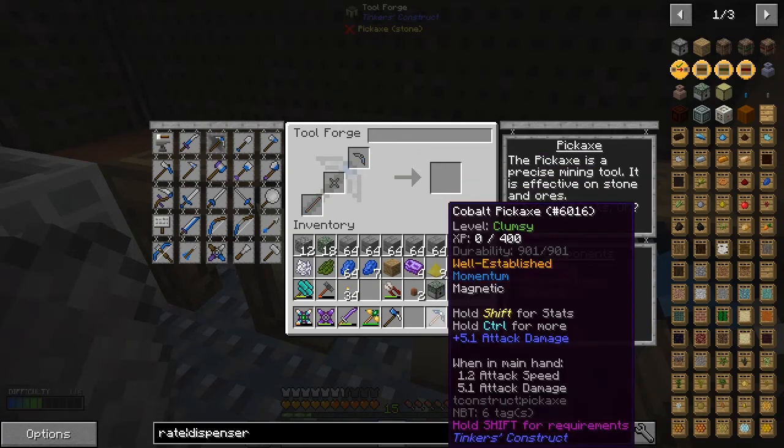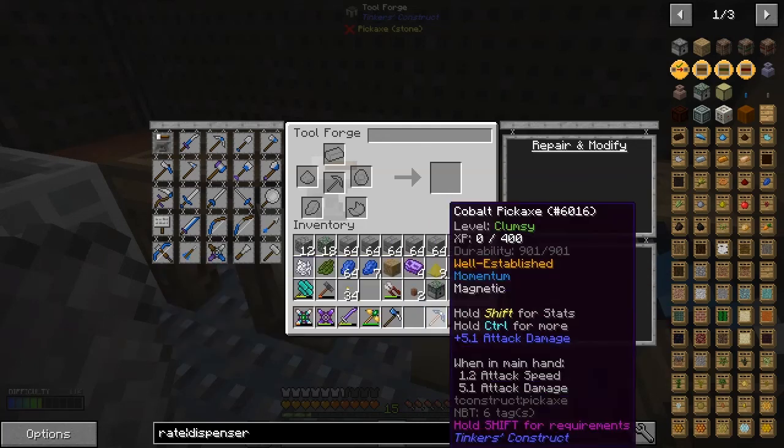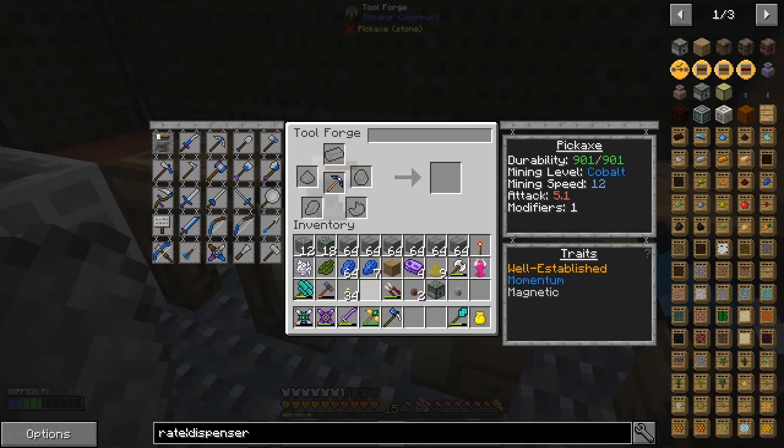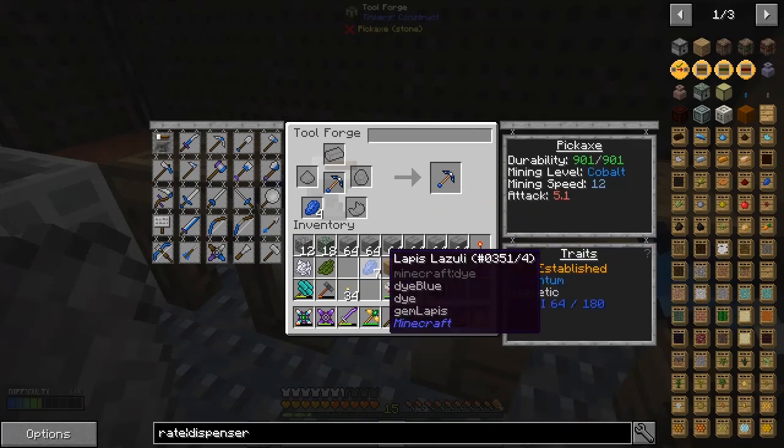There are quite a few different ways of getting XP in this pack. The first way is to grind mobs — they drop XP — and that's actually the point of today's episode; we want to get it automated. Another way is to cook items in the furnace. I'm also going to upgrade this pickaxe with some lapis lazuli to give it fortune.